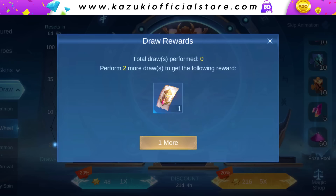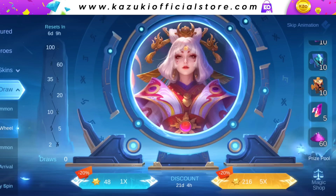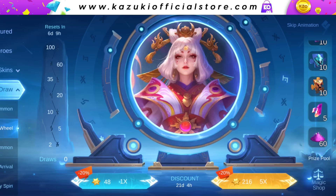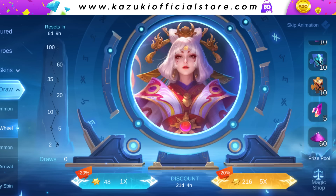In the draws section, the number of draws grants the following rewards: 2 draws give 1 arrival token, 5 draws give 1 magic wheel, 10 draws give 60 magic dust, 20 draws give 100 magic dust, 35 draws give 200 magic dust, 60 draws give 350 magic dust, and 100 draws give 700 magic dust. Moonton should change this — gating magic dust after spending so much is not at all worthy.